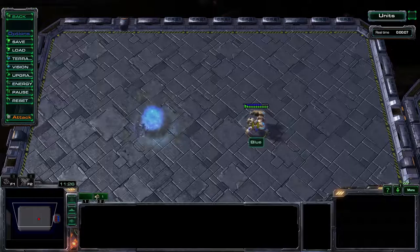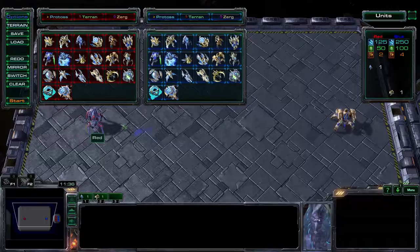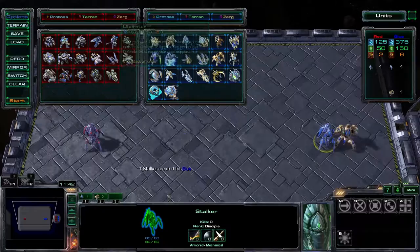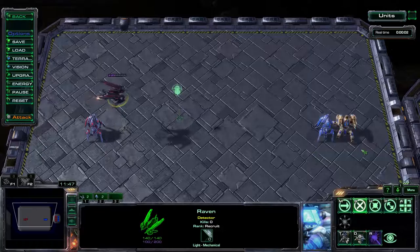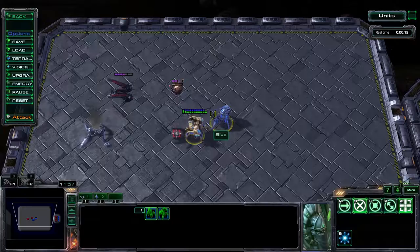You can't really do this with attacks that don't have a bullet that flies through — if the Stalker stopped for a bit, that's only because I went out of range. A quick guideline for what attacks this trick works with: whatever attacks a Raven's Point Defense Drone would actually stop — anything that has an actual bullet to it.